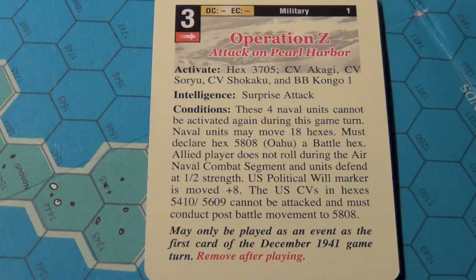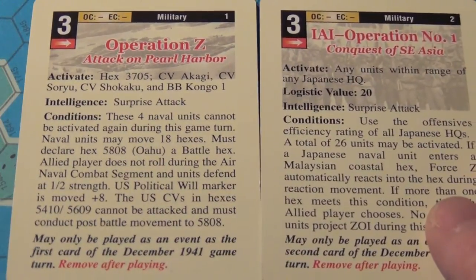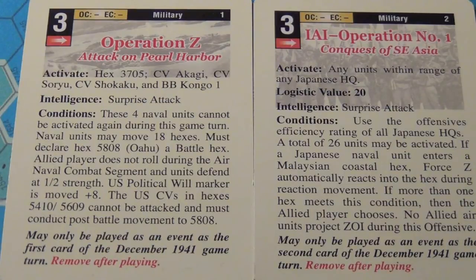I can walk you through the thinking on what the Japanese are doing when they launch this initial attack. The first card that has to be played in the game — if you're playing the full campaign — is this one. Most people, by the way, for tournament play we start the 42 campaign in January of 42. So these two cards you're about to see: this is the Operation Z card, which is the attack on Pearl Harbor. The other card played in 1941 is Operation No. 1, Conquest of Southeast Asia. It's meant for solitaire play because the Allied player effectively doesn't do anything other than maybe roll dice once in a while. And like any surprise attack based on an intelligence failure, there's a whole host of special rules that apply to just this situation.